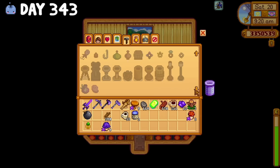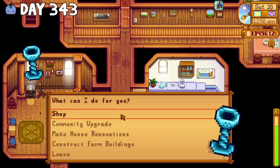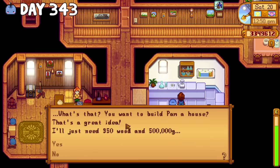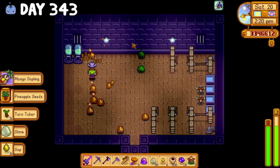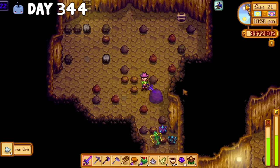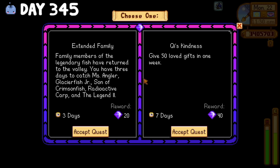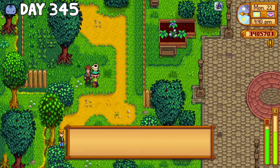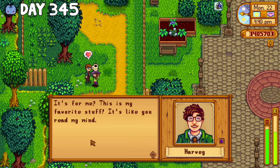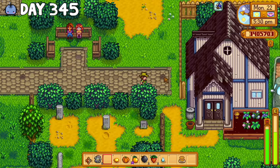I continued to craft recipes the next day and also headed to Robin's to purchase the remaining braziers. There were still no white slimes in the slime hutch, so I decided to thin out the population a little bit. I spent all of day 344 in Skull Caverns to collect iridium, and then on day 345 I accepted the Mr. Chi quest to give 50 loved gifts in a week because I really needed some Chi gems. Just like that, I was back to running around town like the great value Santa, delivering random gifts to every person in Pelican Town for the next few days.